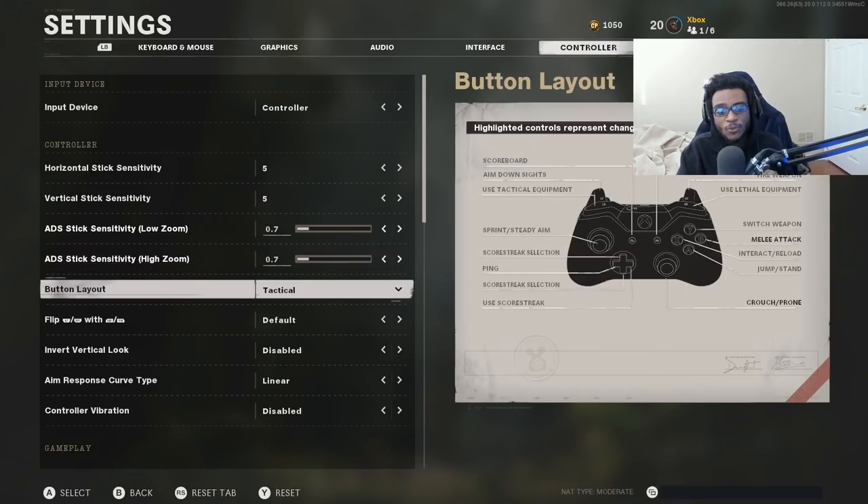For the button layout, I run the tactical button layout — there literally is no other button layout you should be running. Tactical is the absolute best button layout in Call of Duty. It allows you to get in and out of cover a lot faster because it remaps your crouch and prone button to pressing down on your right thumbstick, which is super helpful. You're also going to be able to drop shot a lot easier with this button layout, and that right there alone is why tactical is the best.